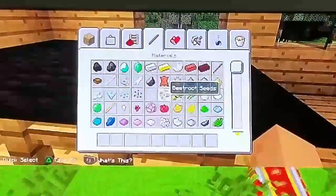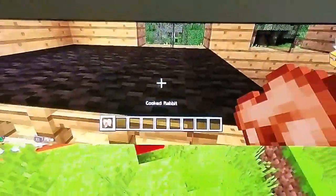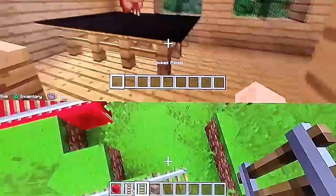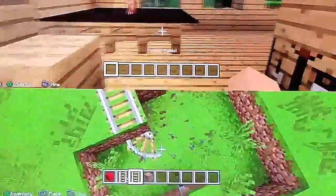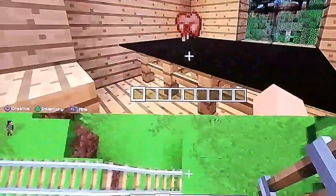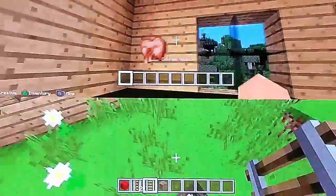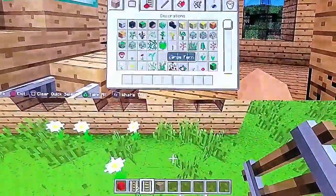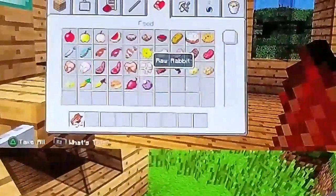I don't think you can set stuff on the dining table — I've tried. I'll try one more time to see if it works. No, you can just throw items there. You can get all sorts of food, it doesn't matter.